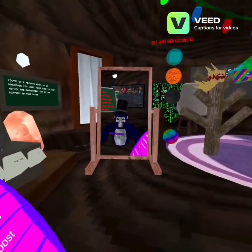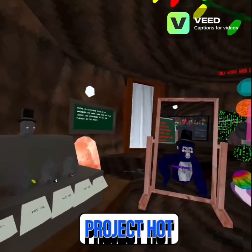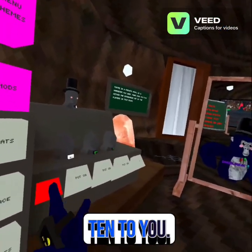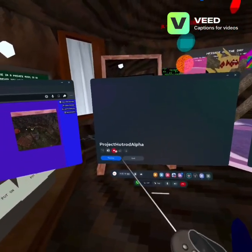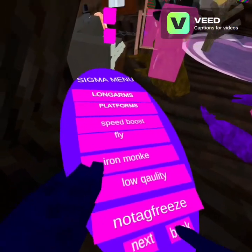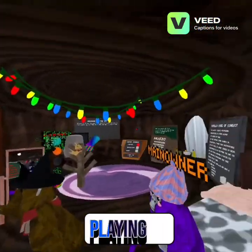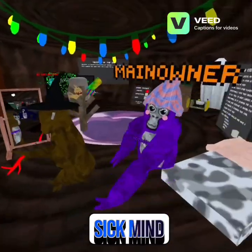What is up guys, welcome back to another video. Today we're playing a Gorilla Tag copy called Project Hot Rod Alpha. I am a finger painter, a moderator, and an admin. We are back in — why is there ESP? I don't want ESP. I turned it off. We are playing on his game; I'm main owner now because he's really sigma and gave me main owner.